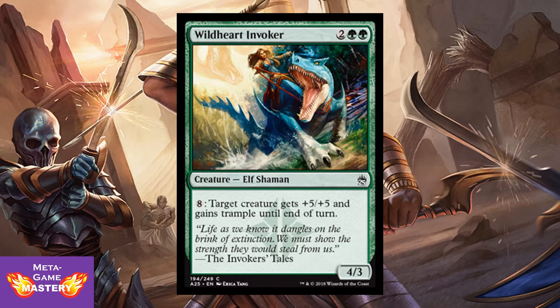Here we have Wirewood Invoker. It's 4 CMC, 2 colorless green-green, for a 4/3 Elf Shaman. You can pay 8 colorless into it — target creature gets +5/+5 and gains trample until end of turn. There are infinite mana combos available in limited, and this is a fine dump for all that mana. Rather than just using an X spell, you can dump it into this ability and attack for infinite damage with trample. Very cool.